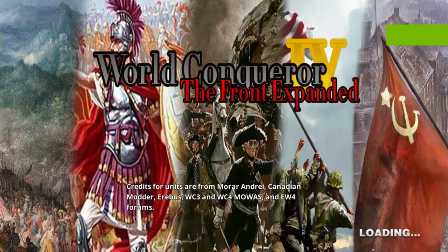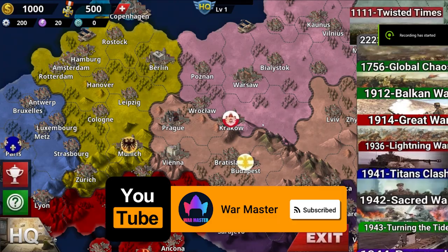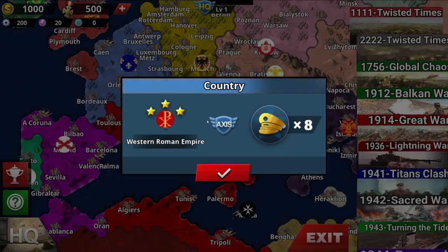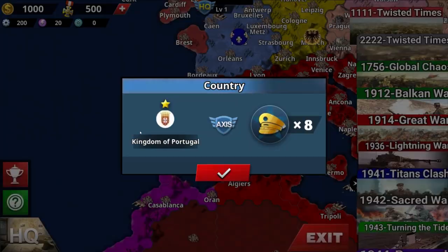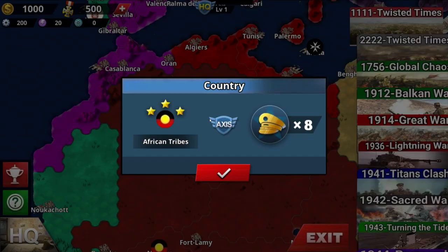Let's have a look at the World War One units. This is 1111 — year 111. You can see there's a bigger map this time. You got the Western Roman Empire, the Kingdom of France, Holy Roman Empire, and Kingdom of Spain.